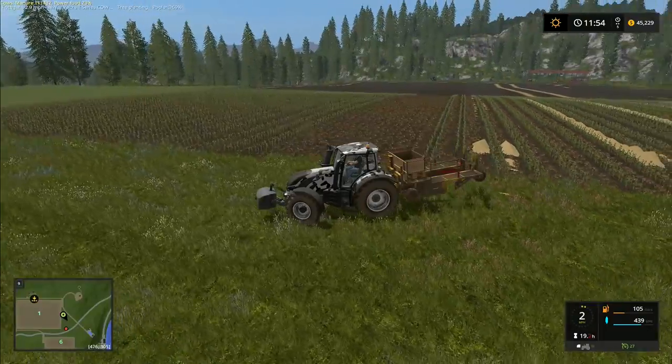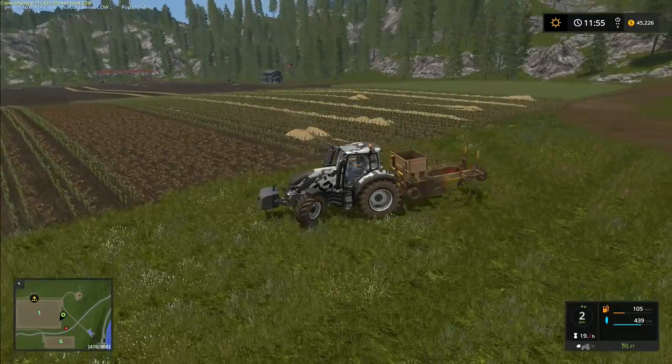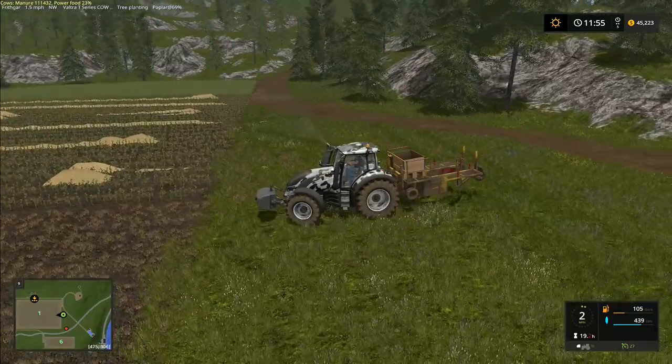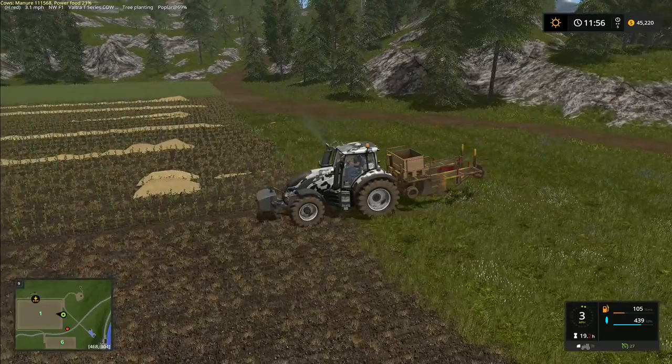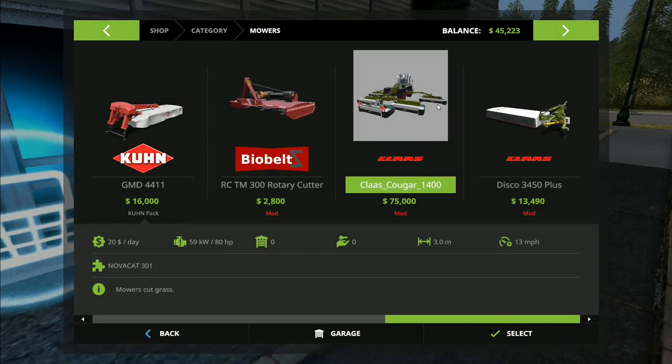We're not going to use the mower I was using previously — we're going to use a modded one. A lot of people have been suggesting I use the Krone Big M mower. I thought about that and decided to try a different one because someone suggested it. However, the mod turns out to be somewhat awful, to put it mildly — it's absolutely terrible. I'll explain it all when we have a look at it. This is the mod I was talking about: the Claas Cougar 1400. It's 75,000, which is woefully underpriced. It says 15 miles an hour.